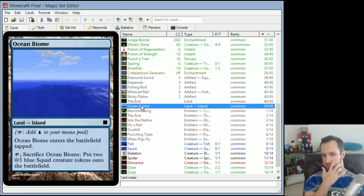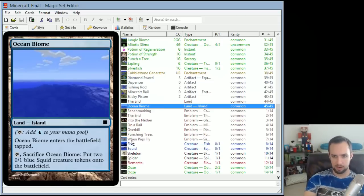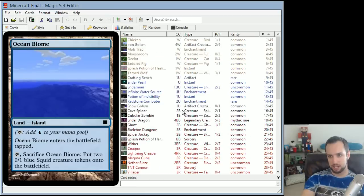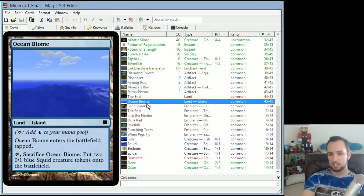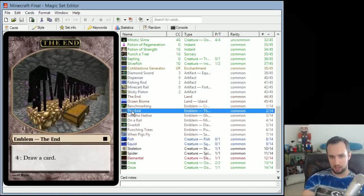The last card is Ocean Biome, which is an island. It actually has the island type, but it enters the battlefield tapped. Tap for mana as normal, but you can also tap and sacrifice it to put two 0/1 blue Squid creature tokens onto the battlefield. So those are all the cards — they were intended to be played alongside other people's cards. I do have all the achievements printed out as emblems.